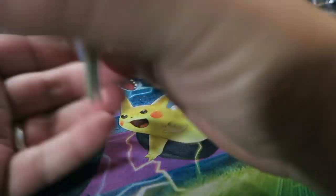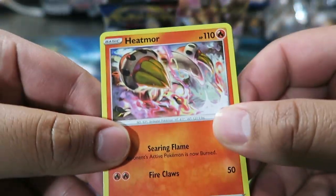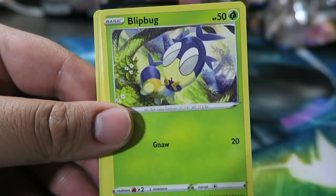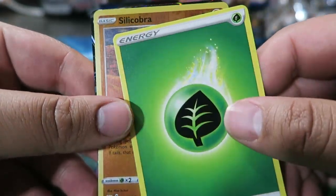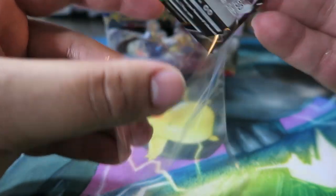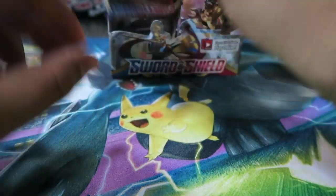On to the next pack — so far only the Cramorant V as a hit. We have Heatmore, Galarian Stunfisk, Hyper Potion, Chewdle, Blipbug, Rhyhorn, Clobbopus, Goldeen, Reverse Silicobra, Leaf Energy, and... Zamazenta V! Zamazenta V — pulling all the Zamazentas today. We got the full art in the last box, and the regular here.